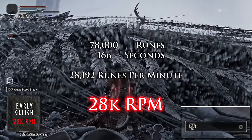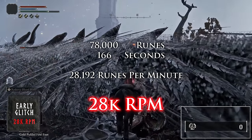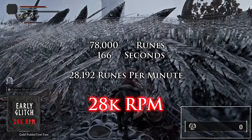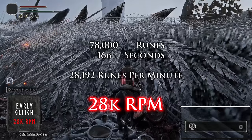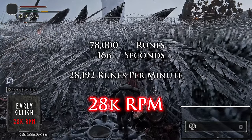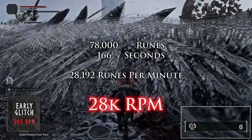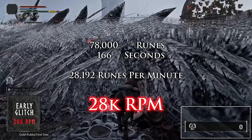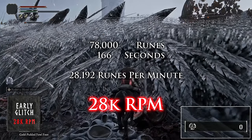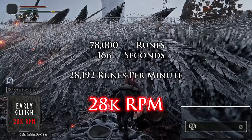Depending on where you are in your early game playthrough, you could potentially kill this boss much faster than 2 minutes and 46 seconds — this is pretty much the slowest you'd be able to kill it if all you did was grab the Reduvia first. Even at its worst it's still 28,000 runes per minute, which is four times the other early game rune farm. But if you were following our early game OP bleed guide and had two Bandit's Curved Swords with bleed affinity at plus 12 to 15 already, you would absolutely cut the time down significantly and see a much higher runes per minute number.